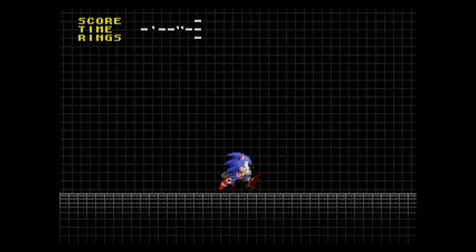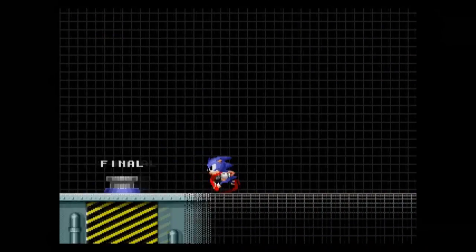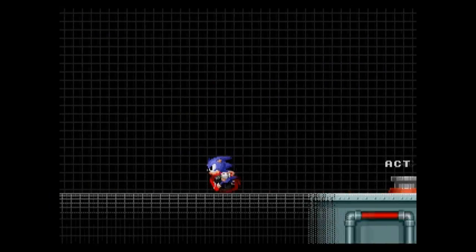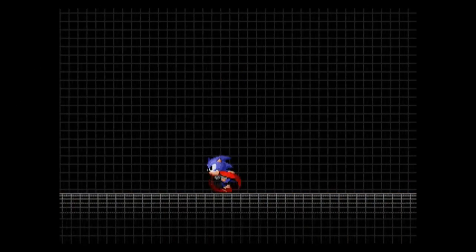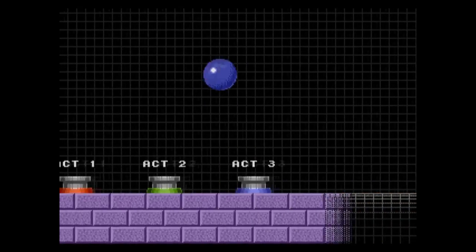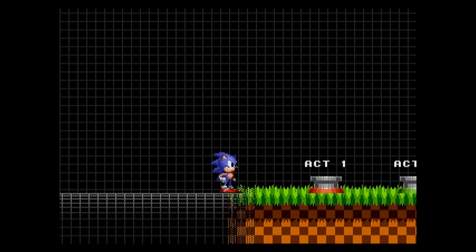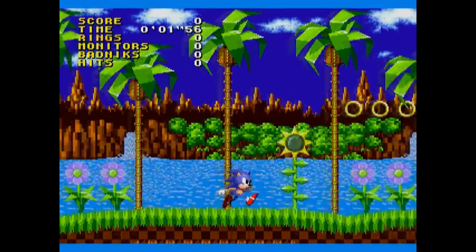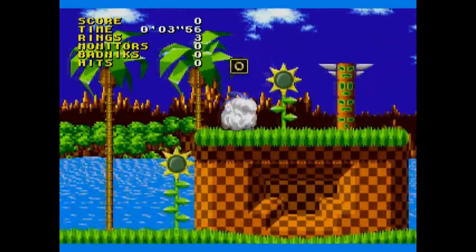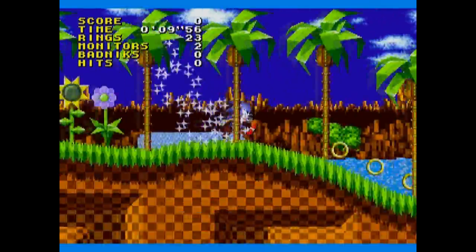If you had the emulator the ROM came with, you'd be able to upload your own scores. I'm not sure if there's a way to save scores in offline mode without save states, but let's have a look at Act 1 of Green Hill Zone. This is classic Sonic 1, so there's no spin dash, no super peel out, no homing attack — nothing has been changed apart from the way the scoring works in the top left.